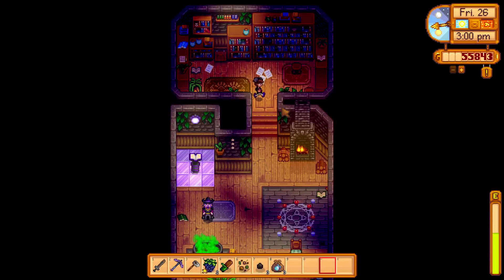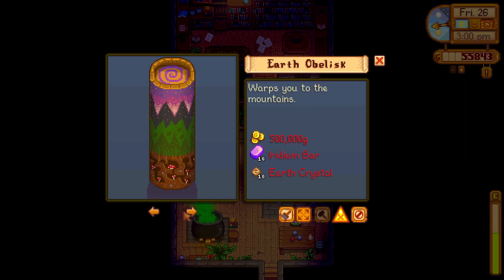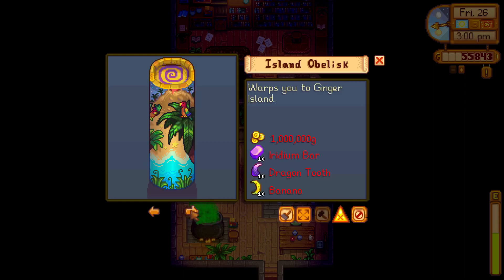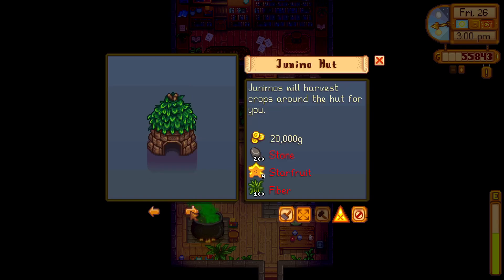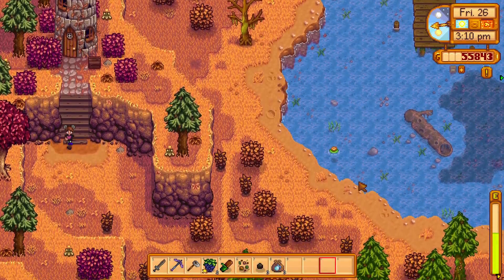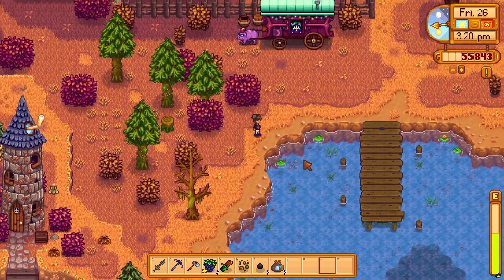That's very cool. So then this is where we come out. This can build us a Junimo hut — it'll cost us all of this stuff. Junimos will harvest crops around the hut for you. And there's a warp to the mountains, a warp to the beach, a warp to the desert, and a warp to Ginger Island. And then there is a clock — prevents debris from appearing on your farm, keeps fences from decaying. Thank you so much, wizard! And I've been forgetting to do that — I knew we had access to that for a while, just kept forgetting.